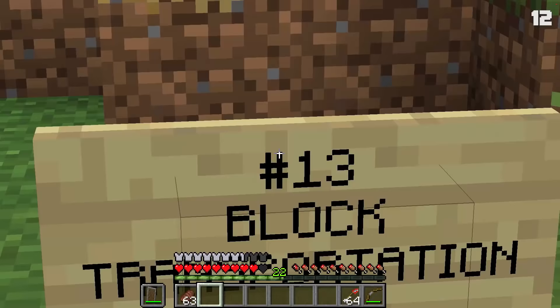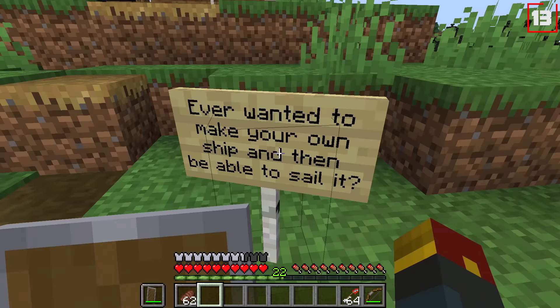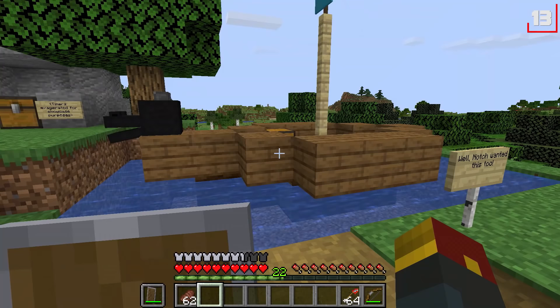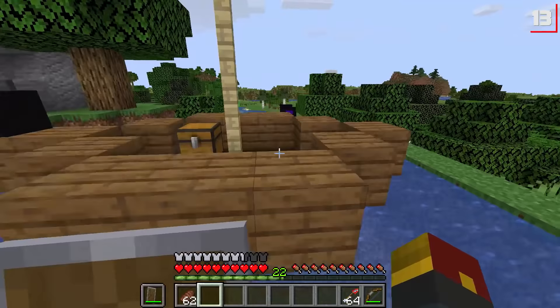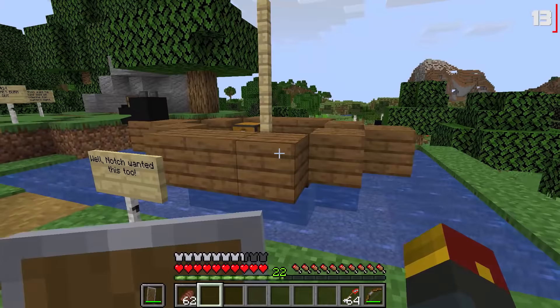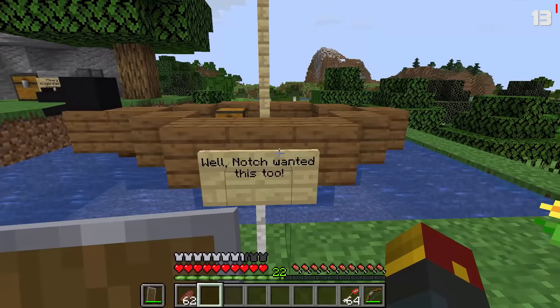Number thirteen: block transportation. Notch originally wanted players to have the ability to build a mega entity — such as a ship on the open seas — that they could then sail around to their heart's content. The closest thing would be the Archimedes ship mod, which lets you build a ship and turn it into an entity you can ride around in the ocean, but it never came to Minecraft.